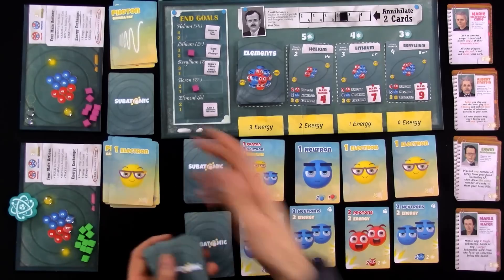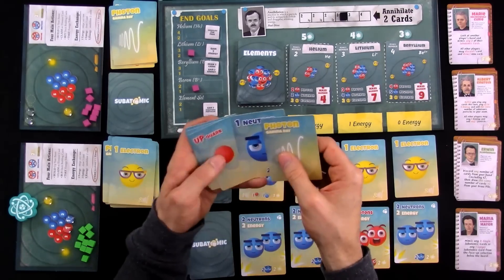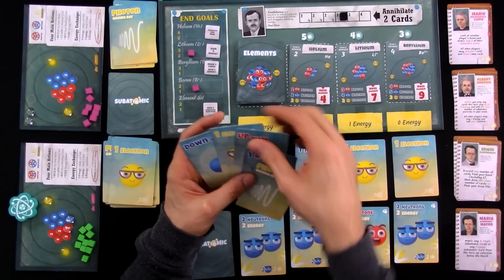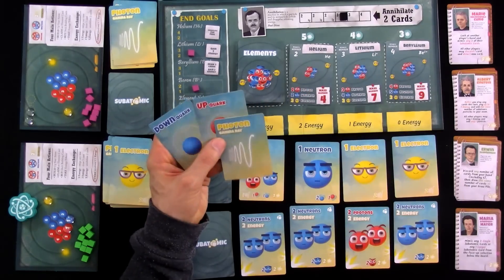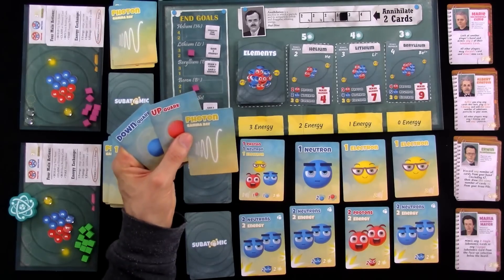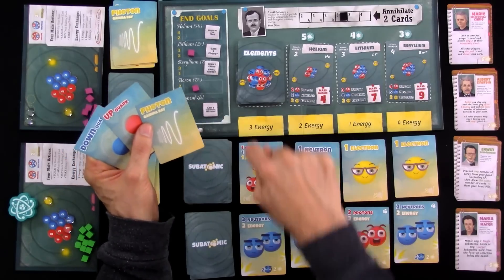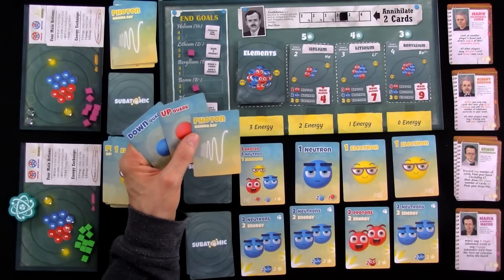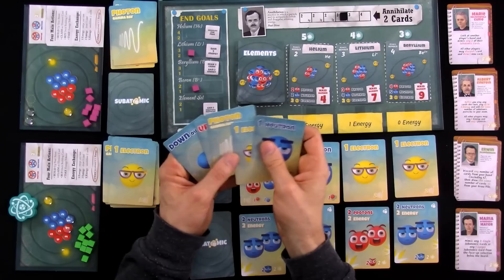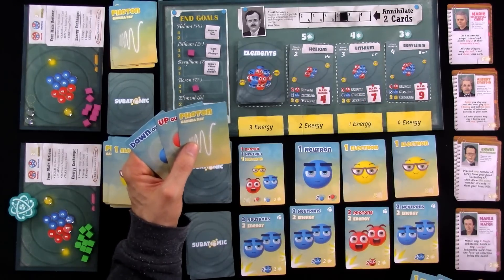Let's see how well my deck is going to treat me. I've got a neutron and an electron — that's nice. And then I've got three individual things that won't do me much good. I need a photon, an up, and a down plus three energy and three more to buy this wild card — that's not going to happen. So you can see why you want to thin out your deck so you can get to your good higher-level stuff that much faster. These three cards by themselves won't do anything, so I'm just going to use them to get three energy.